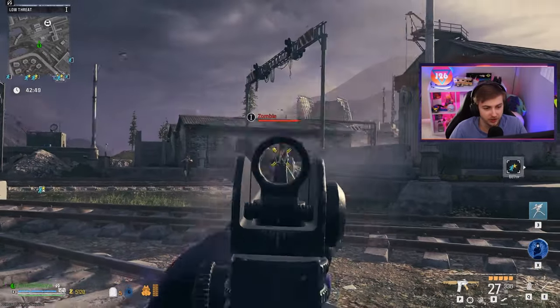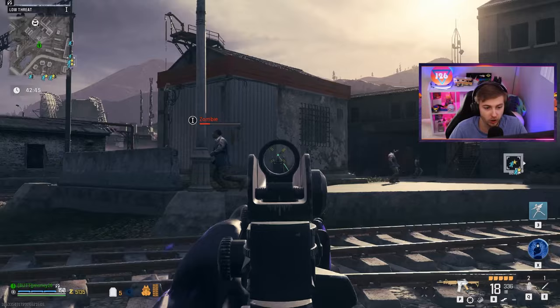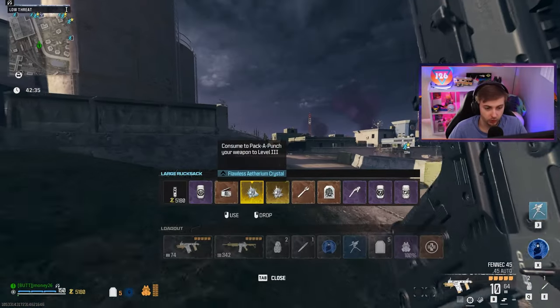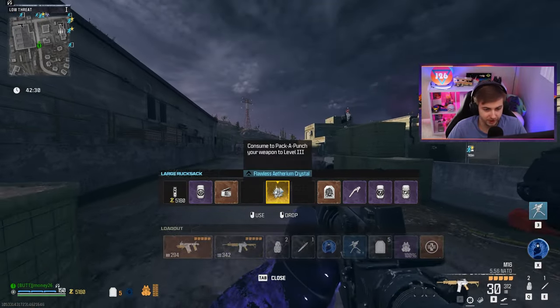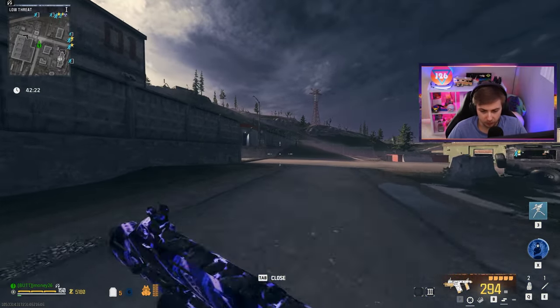Everybody knows by now that the M16 starts out as a burst fire weapon that goes fully automatic when pack-a-punched. I want to see if the mag of holding can take it over the edge. So let's go ahead and pack-a-punch this, upgrade it to legendary, and do the same for this — but only to epic for this one because I'm out of legendary tools.